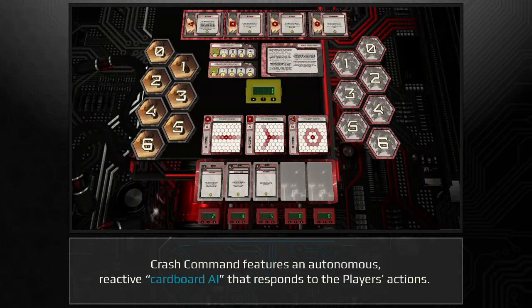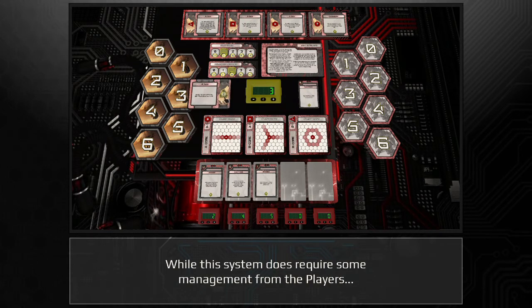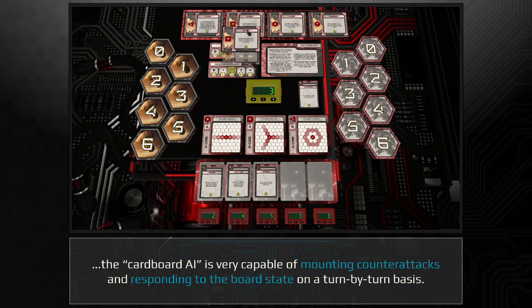Crash Command features an autonomous, reactive cardboard AI that responds to the player's actions. While the system does require some management from the players, the cardboard AI is very capable of mounting counterattacks and responding to the board state on a turn-by-turn basis.